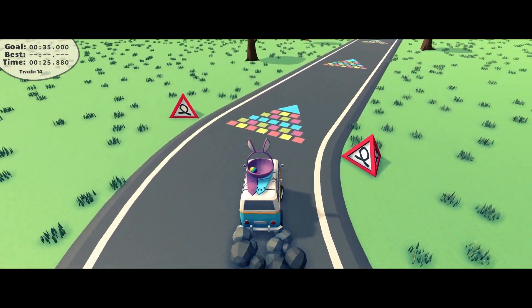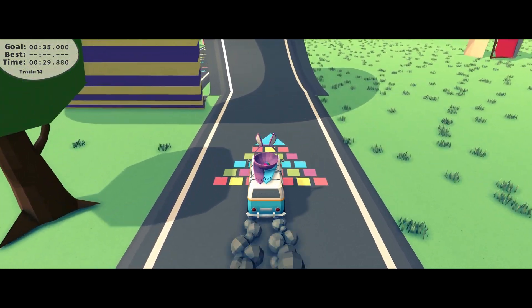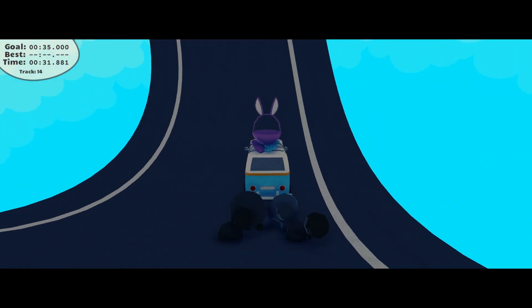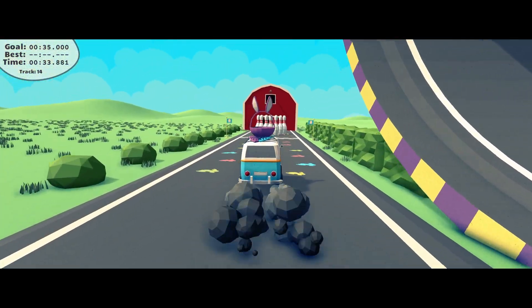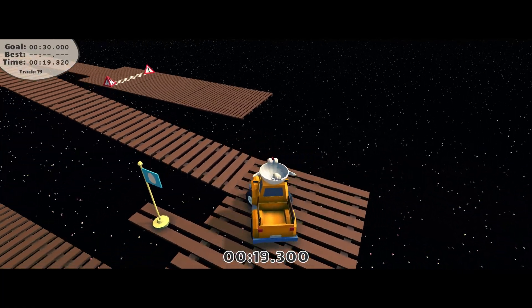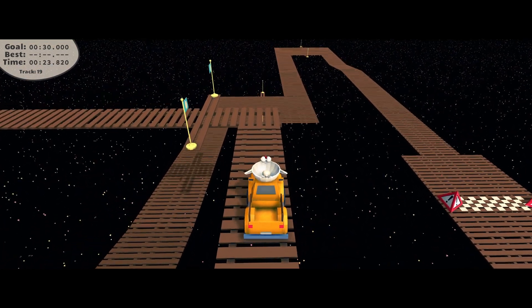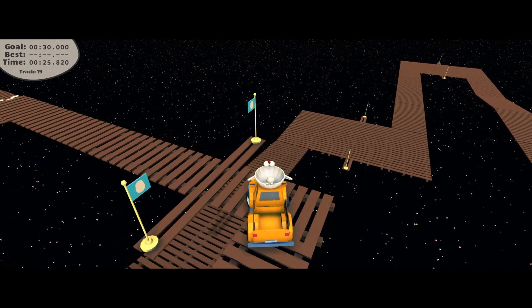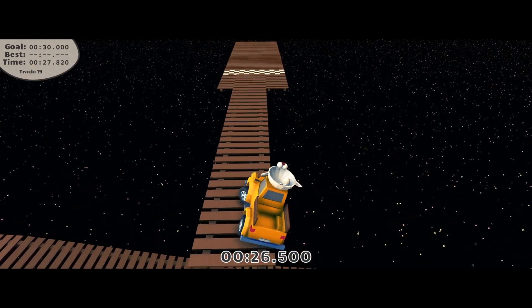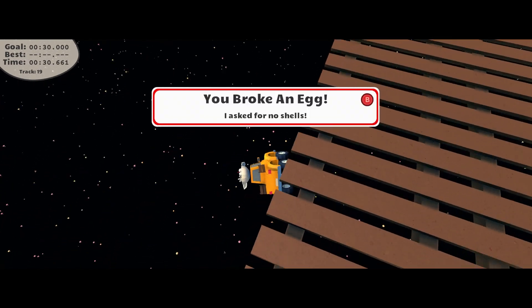Loop-de-loops seem to be about the same — go at them as fast as you can and hope your egg makes it to the sunny side. In the later levels you're in space. Yes, space. The platforms are super tight and twisty. It's genuinely scary trying to get your vehicle around and trying not to fall foul. For those levels you need to take a different approach — you're gonna have to go slower.